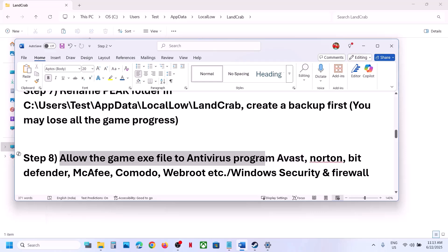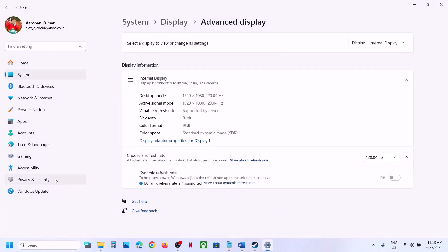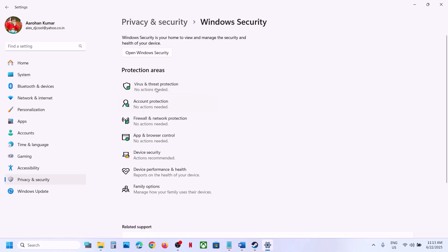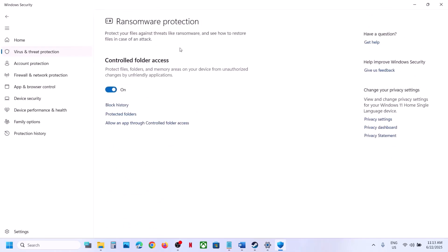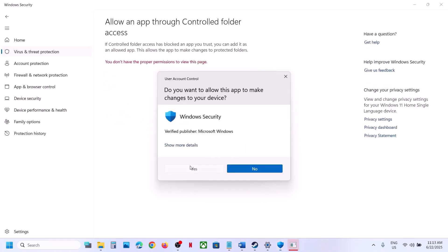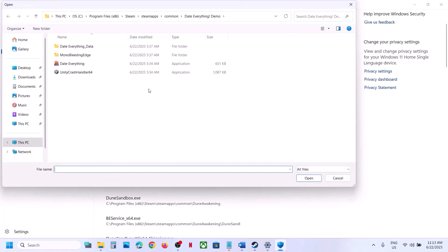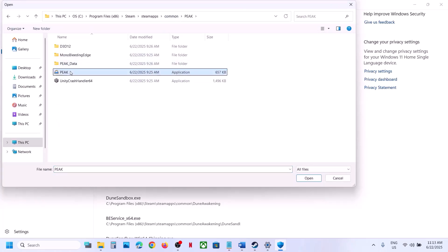The next step is to allow the game exe file in your antivirus program. If you have any third-party antivirus like Avast, Norton, McAfee, or others, allow the game exe file. If using Windows Security, open Windows Settings, go to Privacy and Security, click Windows Security, then Virus and Threat Protection, scroll down and click Manage Ransomware Protection, click Allow an App Through Controlled Folder Access, click Yes, then Add an Allowed App, click Browse and navigate to the game's installation folder.